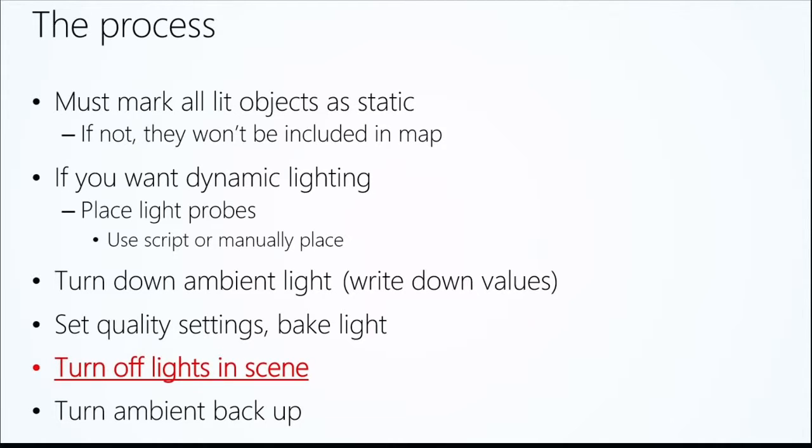Another important step is to turn down ambient light in your scene before baking. Ambient light is like the shadows in your scene — the darker you make it, the darker your shadows will be. You can change the whole tone of your level just by adjusting the ambience and the color of the darks. Maybe the darks aren't black but more blues or reds to give a different feel — great for daytime or mood lighting in different settings.